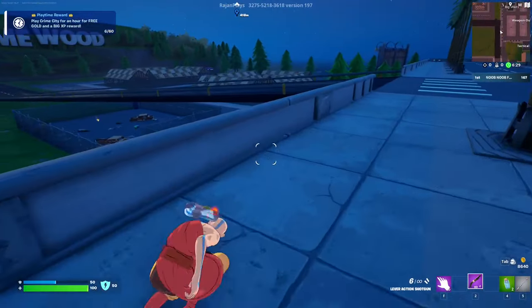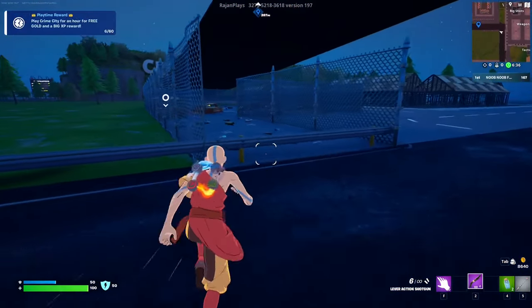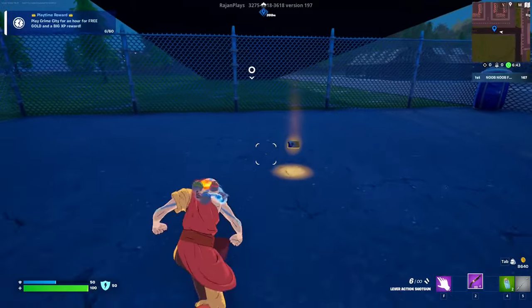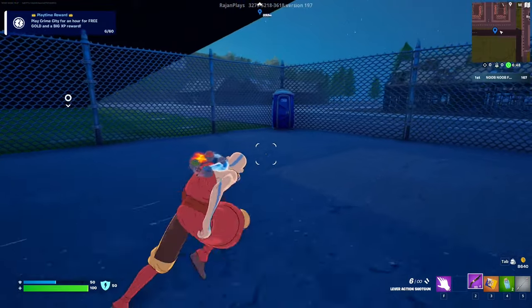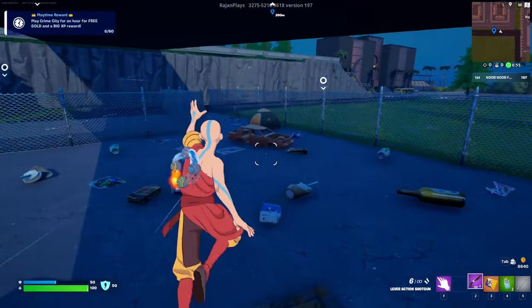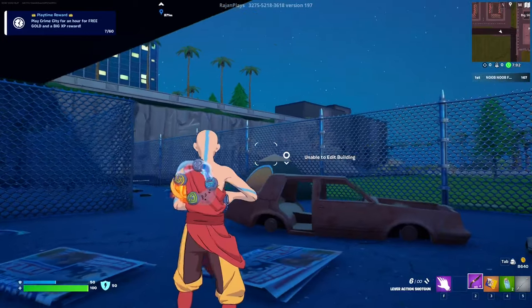Quest number two is to go to an area where you'll find a key card — it's called the Catty Corner Key Card and it's underneath the bridge in a junkyard area. Grab it and then we need to walk all the way over to Joel's Resort to deliver the key card. If you find a grapple glove you can use that to move faster.